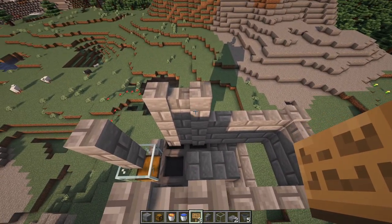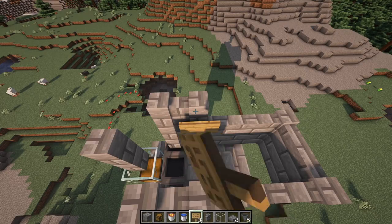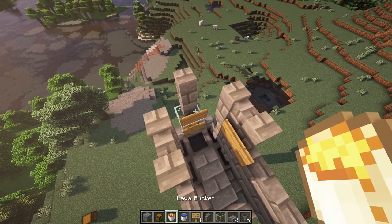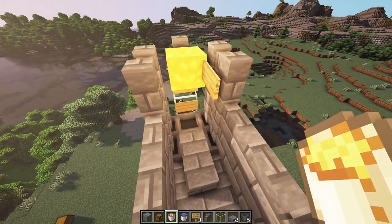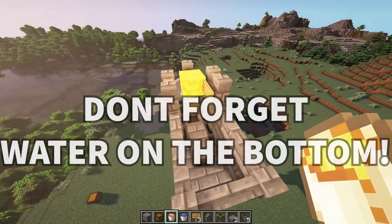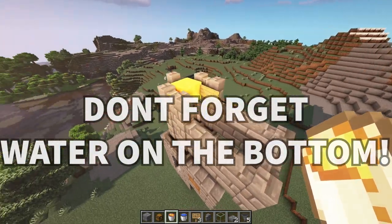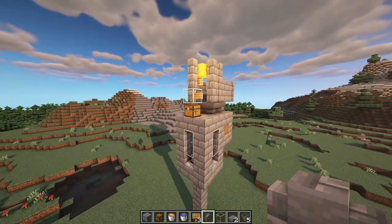Now place a sign here, then 2 more signs — one on the glass and one up higher — and place your lava bucket down just like so. The lava will sit perfectly on the signs and won't burn anything.